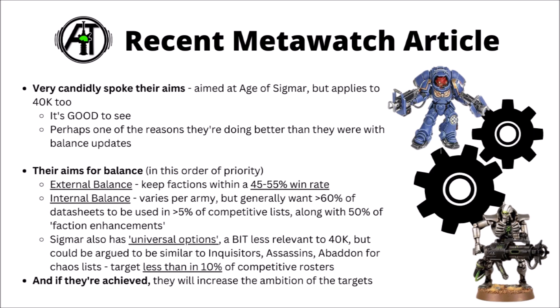In any case, the stated aims they have are external balance, internal balance, and for Age of Sigmar keeping universal options down to a small percentage of choices — the first two being very relevant to 40k. For external balance, they want to try and keep factions within a 45–55% win rate at events, so buffs and nerfs are largely going to be targeted at things outside of that bracket to bring them into the fold. Win rates perhaps aren't the entire story — you might still have armies that are only strong because they have one good list and everything else is garbage — but for a simple and fairly achievable target, that's really quite a good goal.